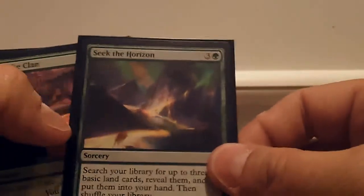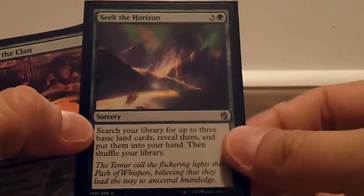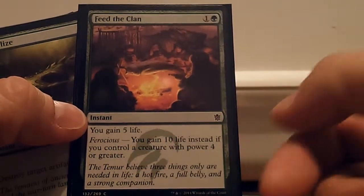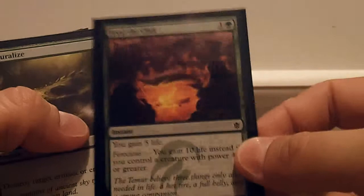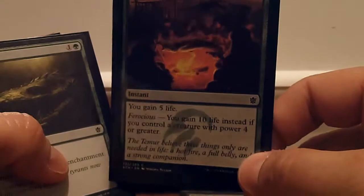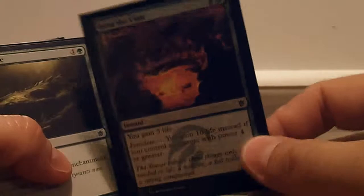Sagu Archer has Reach, which I liked. I wasn't going to play the morph cost on anything. He's a 2/5. Seek the Horizon lets you search your library for up to three basic lands, reveal them, and put them in your hand — probably going to be played as a late-game card if I got mana screwed. Feed the Clan gains five life, but with Ferocious you gain ten life if you control a creature with power four or greater. This card saved me in a couple of games — it only delayed the inevitable, but it won me two games and gave me enough time to try to turn things around.